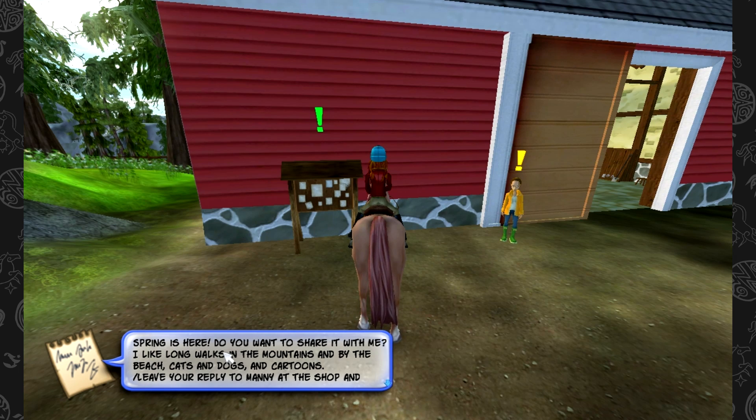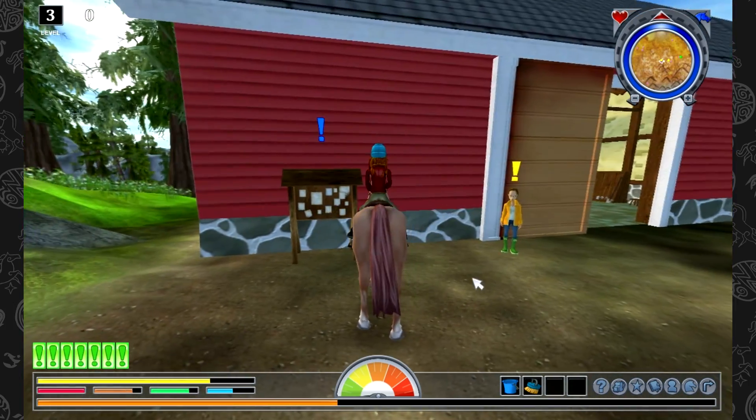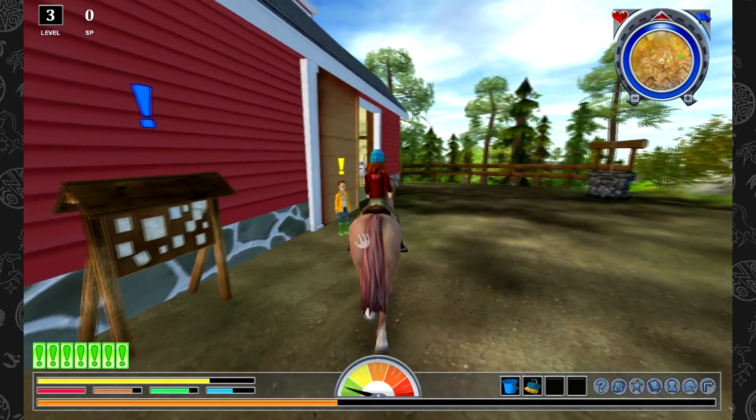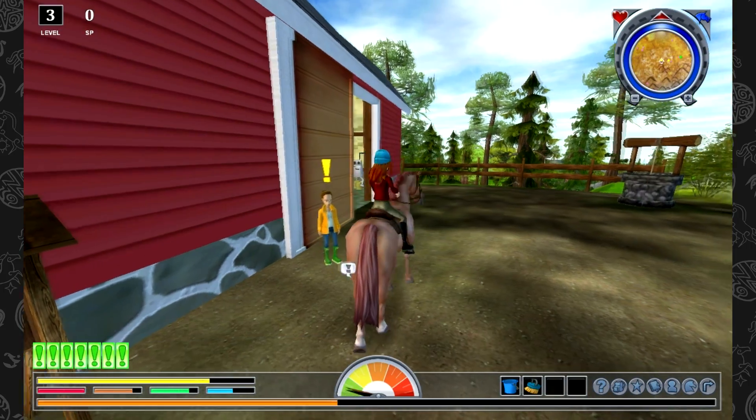So Manny's note says: "Do you want to share spring with me? I like long walks in the mountains and by the beach, cats and dogs in cartoons." Well, that sounds like a good guy! Then asking Jordan if he has any quests for me apart from the medals — he doesn't. I don't want to compete just yet.